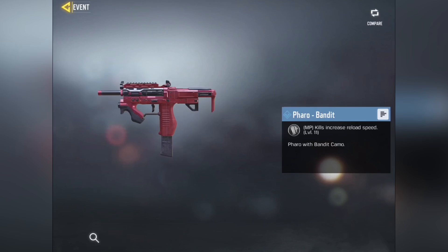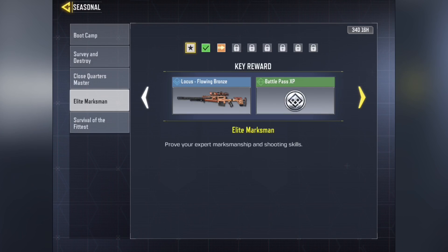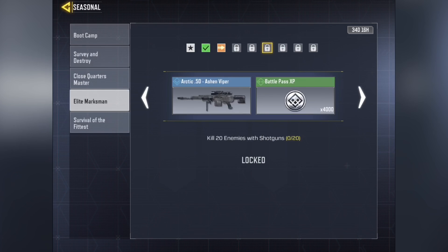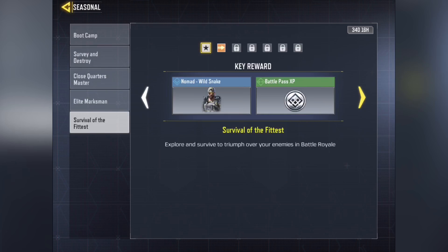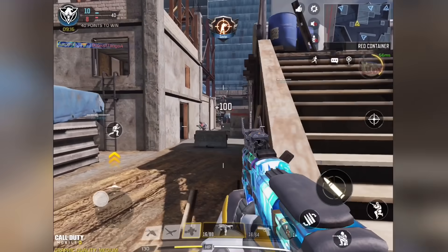The Pharaoh Bandit gives weapon kills and increased reload speed, so it's a pretty cool addition to this new section. There are other missions too — you can unlock the Locust if you didn't get it, I think it was available in Ranked Season 4. You can unlock the no-skin Locust and then the Flowing Bronze Locust. You can also get character skins and that kind of stuff from other missions, which is pretty cool.